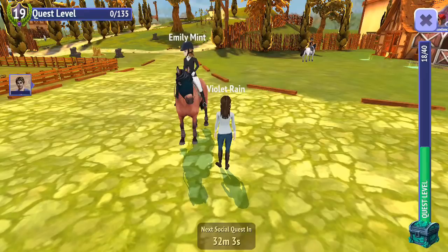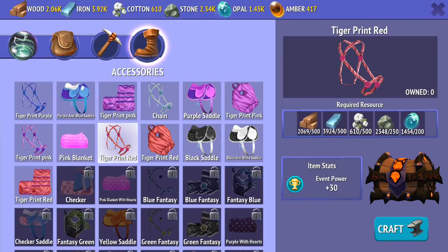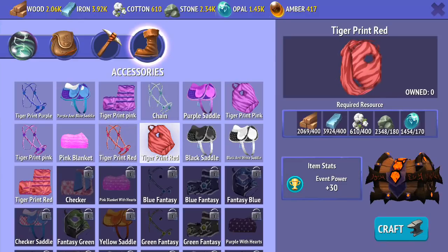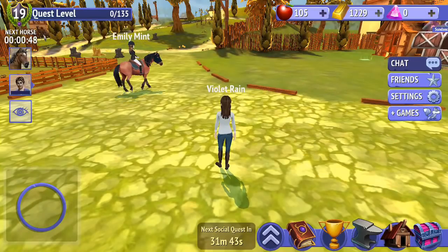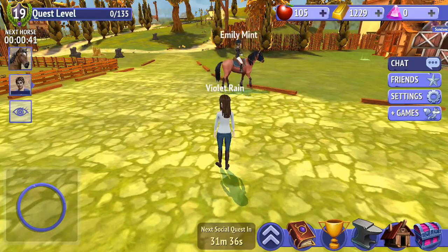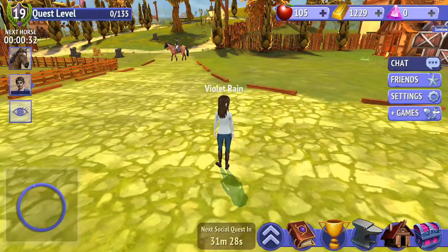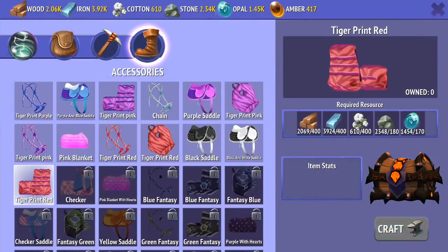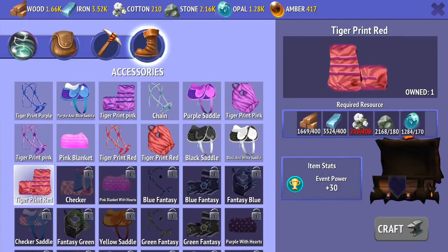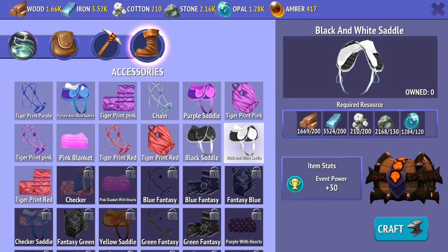So craft the tiger print red bridle and tiger mask. We're going to go ahead and do that. Hopefully I have enough for these — oh wow, some of these are super expensive. So leg wraps and the mask — I have to do three? I think I'm going to have to go mining. I don't think we're going to get to finish that one today unfortunately, but at least now I can craft those actual items. We'll get started on crafting some of them. I'm still going to craft the tiger print red bridle, the mask, and then one of these saddles. That's purely so that I can actually do the competitions I had done before — like that Quicksilver event — but now with better event power, because I'll have better stats on my horse and obviously have a better chance of actually getting three stars in those competitions.